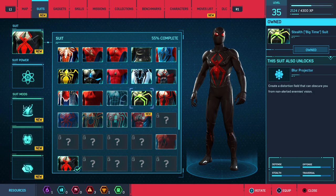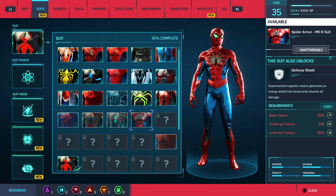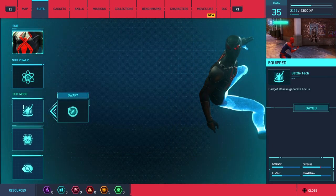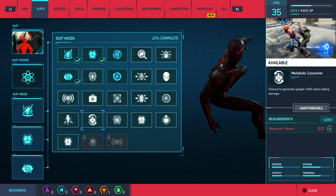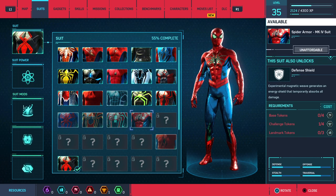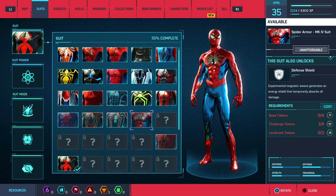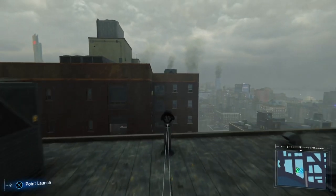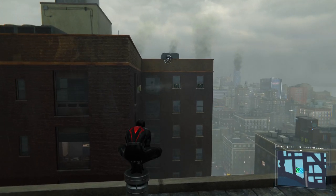We got another new suit — one that actually looks really cool and looks just like the original one. It's pretty cool. I'm going to try to unlock as many as I can. This suit's actually not bad looking — it's called the Spider Armor MK4. Base tokens 4, challenge tokens 4, landmark tokens 3. Anyway guys, thank you so much for watching the video, don't forget to please like and subscribe. God bless you all. Peace.